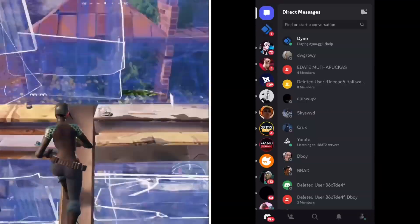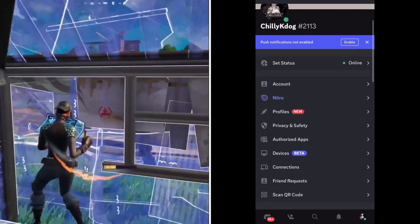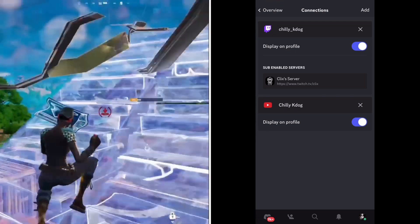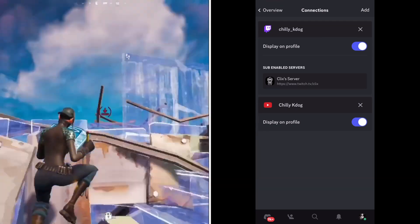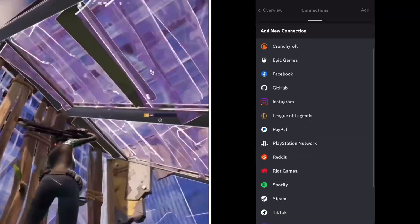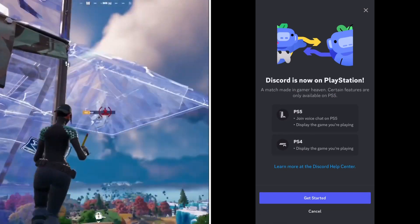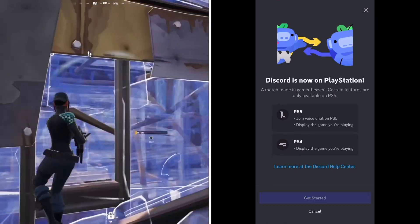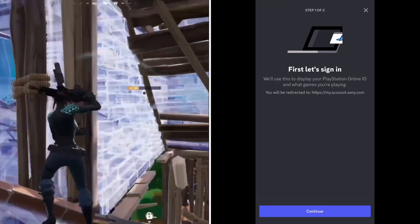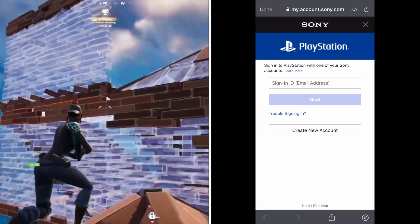Basically what you want to do is open up Discord on your phone and go to the bottom right where your profile is. From there, scroll down a little bit and go to Connections. From Connections, click on Add at the top right. Once you click Add, you want to click on PlayStation Network — it's right under PayPal and right above Reddit. Click on PlayStation Network and then click Get Started.